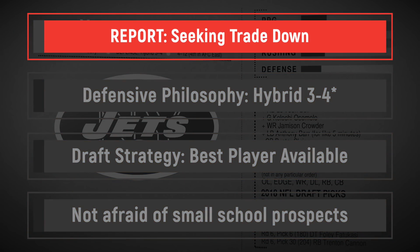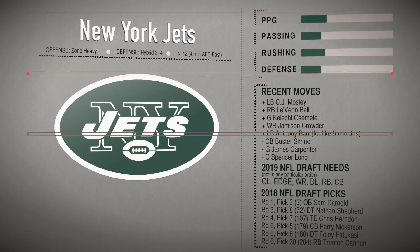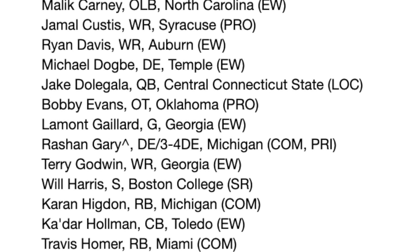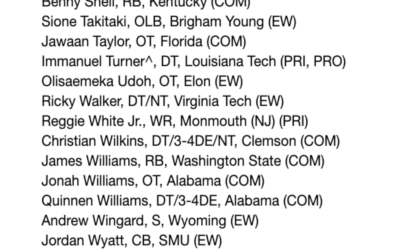Maccagnan loves to make trades for players or picks, like moving three second-round picks in the pre-draft trade for Sam Darnold. He's neglected drafting offensive linemen — only two drafted in the last four classes — which is why it's their biggest need. He has hit on undrafted free agents like Robbie Anderson. This is a record-deep draft for underclassmen, so secondary needs like cornerback could be filled via undrafted free agents. Also keeping the pre-draft visit list handy since late-round picks sometimes match up with visited players.